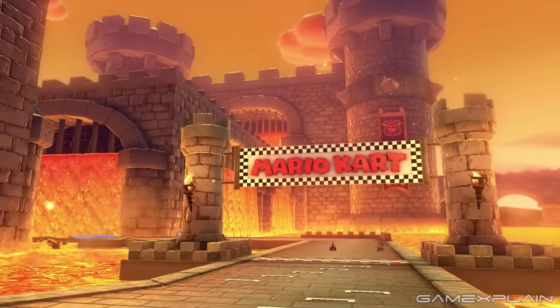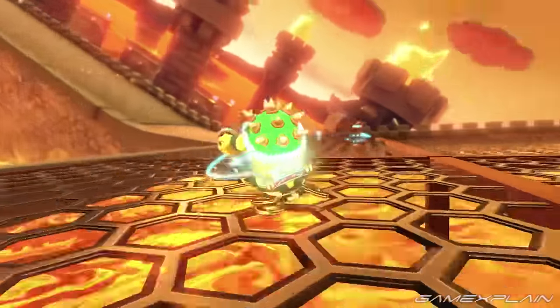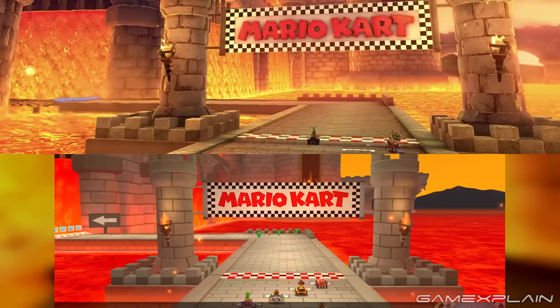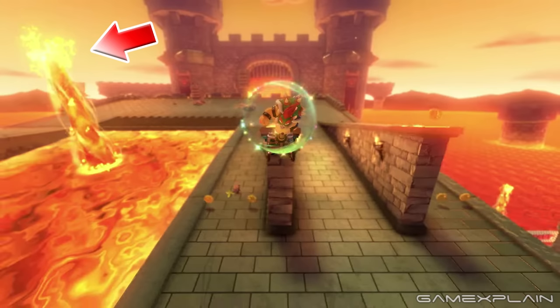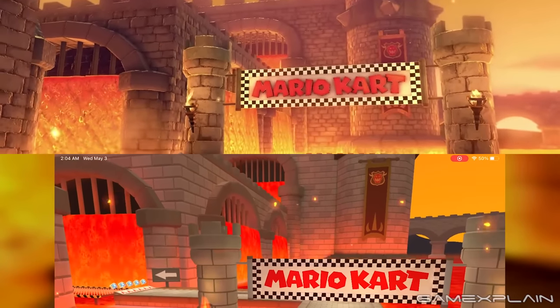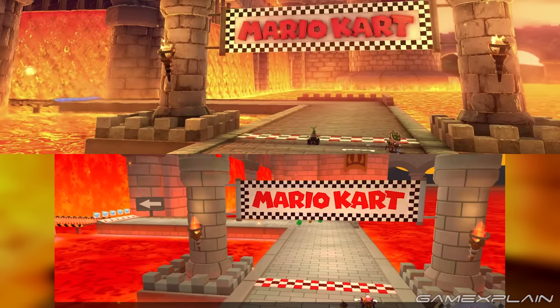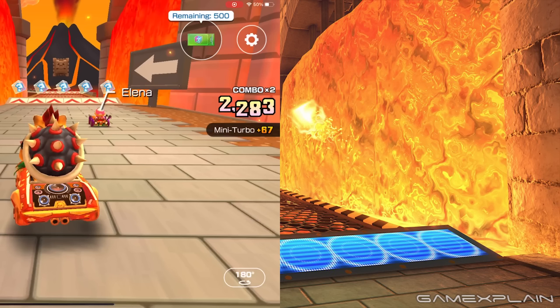SNES Bowser Castle 3 has been anticipated by many after its impressive glow-up in Tour, and many changes have been made since. Speaking of glowing, the lava is much brighter. Timed lava plumes also shoot up all over the course, out of bounds. Lava falls flow much slower now, and the grates from which they pour reveal bricks inside rather than just darkness. At the starting line, the seemingly fabric banner now has depth. The ramp just after the first bend now features an anti-gravity panel, and the arrow sign that was next to it was removed.